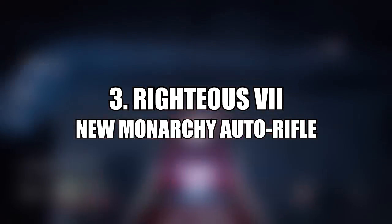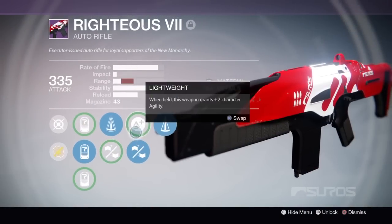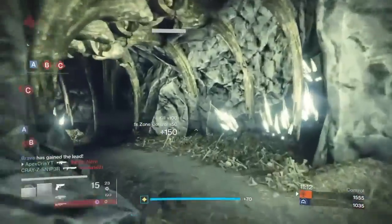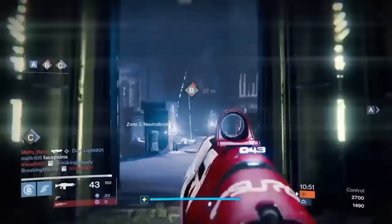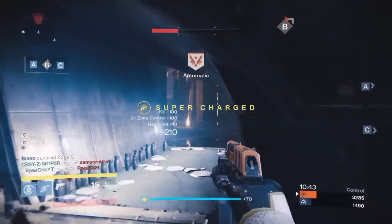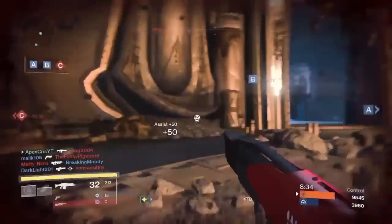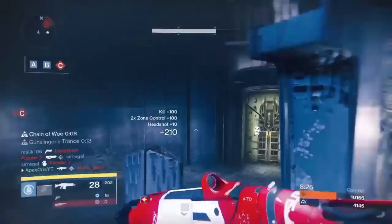At number three is the Righteous VII, the New Monarchy auto rifle. This is a surface frame, mid-impact auto rifle with a fantastic roll: Counterbalance, Perfect Balance, and the choice between Lightweight and Reinforced Barrel. Counterbalance is one of the best if not the very best perk for auto rifles. Perfect Balance boosts stability significantly, and Reinforced Barrel trades stability for range — though Perfect Balance can completely negate that stability loss. It's a surprisingly effective and fun auto rifle that I definitely recommend picking up.